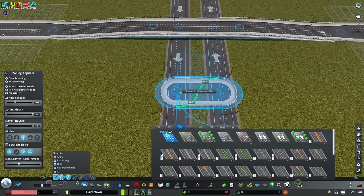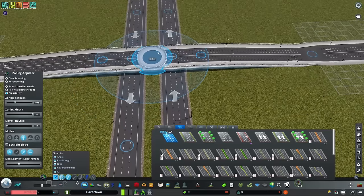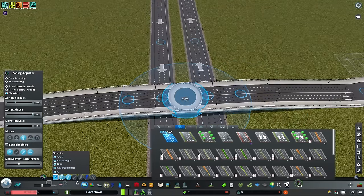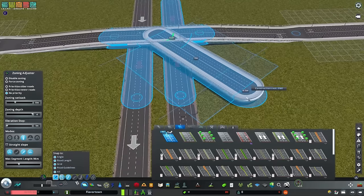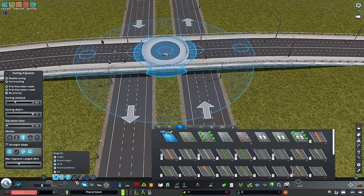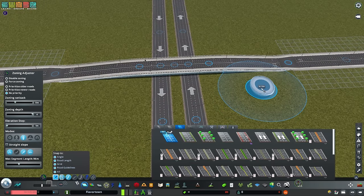I've got a standard-spaced highway here of four units wide. We're actually going to modify the highway spacing to make it even more compact. I want to mark the center of the single point of our interchange, so I'm just going to make a road there and delete it — now we've got a dead center. This is two units away from each of these highway roads. This setup is going to require substantial use of Node Controller and Traffic Manager, as well as Intersection Marking Tool. IMT is optional, but the rest is pretty non-negotiable.